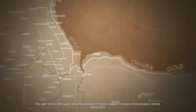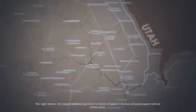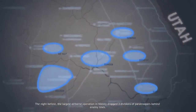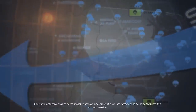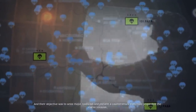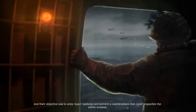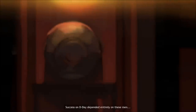The night before, the largest airborne operation in history dropped three divisions of paratroopers behind enemy lines. Their objective was to seize major roadways and prevent a counterattack that could jeopardize the entire invasion. Success on D-Day depended entirely on these men.